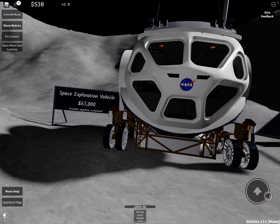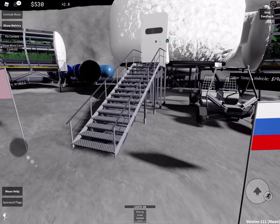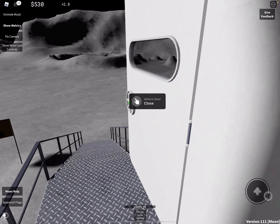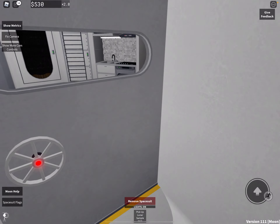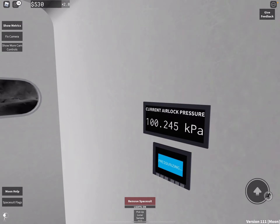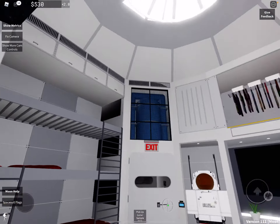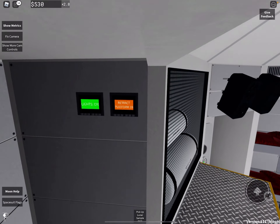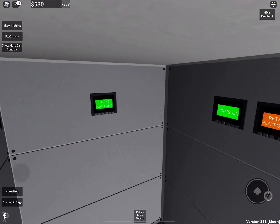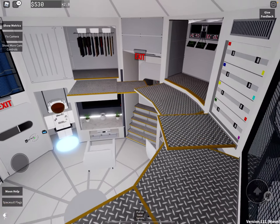I only have 530 right now. This vehicle is also on Mars, but I don't have enough time to go to Mars today. In this base area you can take off your space suit. There are beds, and controls that let you turn all the lights off or on, plus a platform and other features.